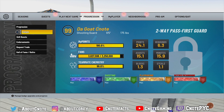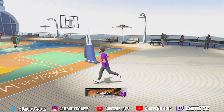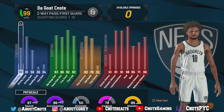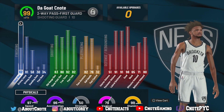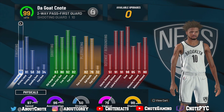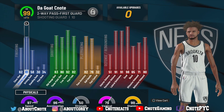Now I'm going to show you guys the attributes — this is where it gets crazy. Keep in mind I did grind My Career, skipped some games, won the championship, and I do have Gym Rat, so keep that in mind. The first thing you should notice is a 97 speed with a 96 acceleration and a 79 vertical — the stats are amazing. Having this build at 99 just made me fall in love with it all over again.